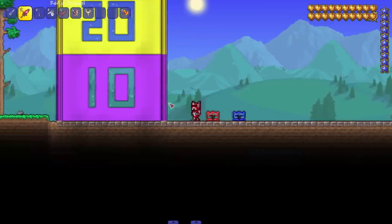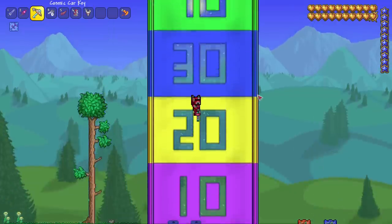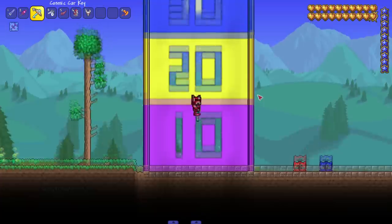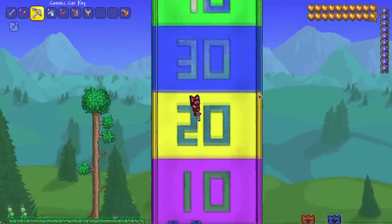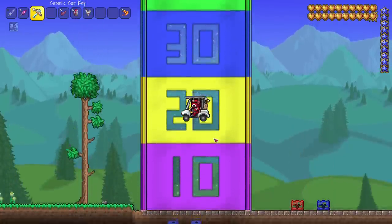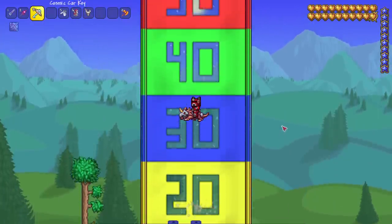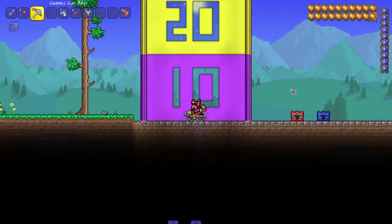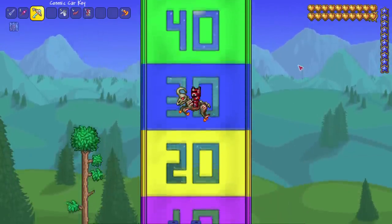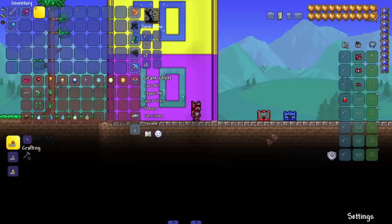Before combining everything, let's check some mounts. The pogo stick gets us into the 30s but doesn't build up higher. The golf cart jump is higher than your default jump, and this mount has a double jump — nearly reaching 40 with good timing. The tank also has a double jump. The goat has a decent jump too.